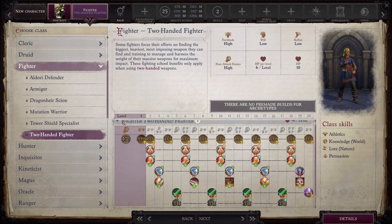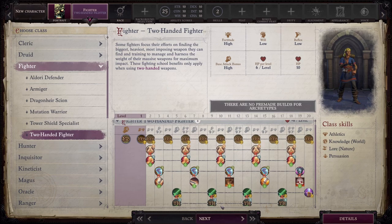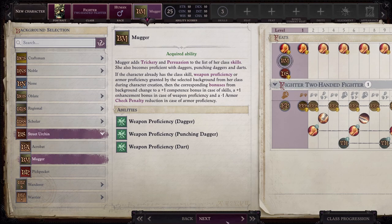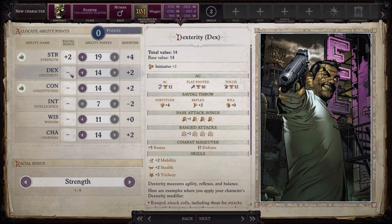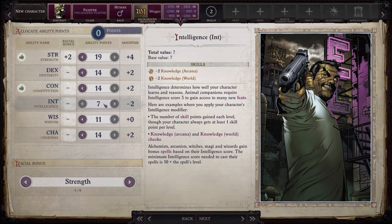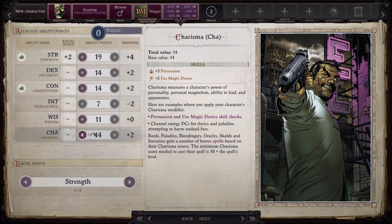This build is going to start with a one-level dip into Two-Handed Fighter, specifically to give us access to some proficiencies that we need for the weapon of choice. You want to be a Human Male. For your background, go ahead and choose Mugger, which is perfect for Jigsaw. For your attribute points, put your bonus into Strength to get that to 19, 14 in Dexterity and Constitution. Dump Intelligence — if he was a smart man he wouldn't keep going up against the Punisher. Put one point into Wisdom and 14 points into Charisma.